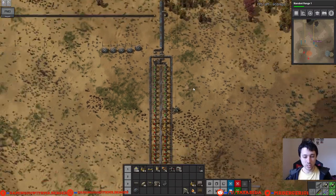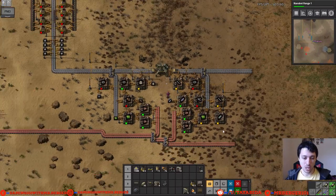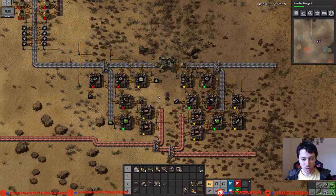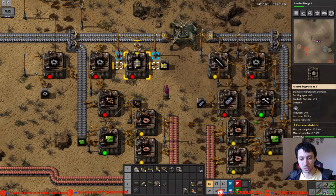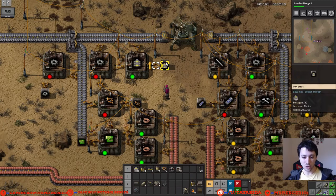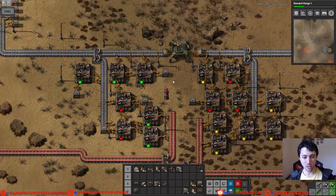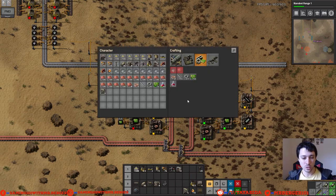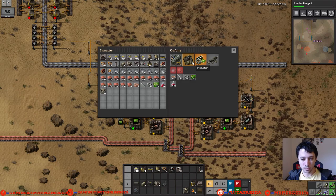I have to press Alt-Tab a lot to switch between my recording software and the game, and when I press Alt it turns off Alt mode. Alt mode is this thing that shows what each assembly machine is making, what each crate has, and shows arrows for the inserters. If I press Alt you'll see it turns all that off — you almost always want it on so you can see what's inside everything.